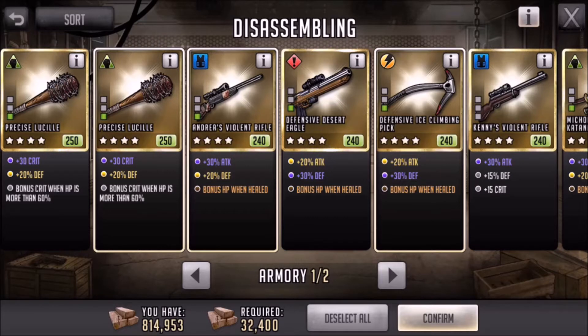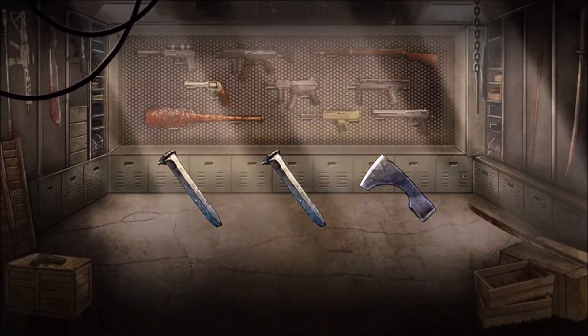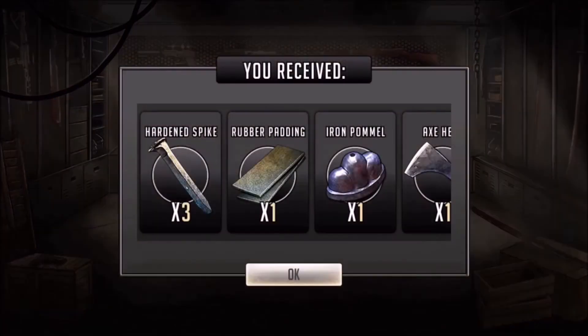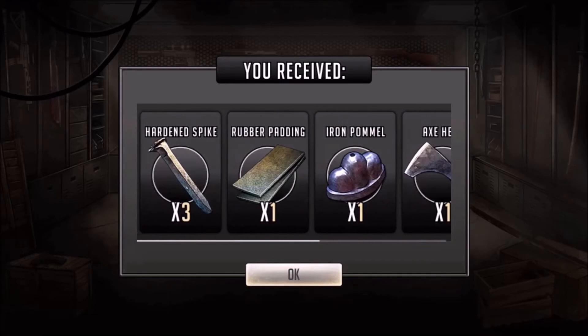A lot of people believe this just because they've had success with one or two weapons, but that does not mean it's accurate. I have disassembled a lot of upgraded weapons and got nothing. We'll go through a couple here — as you can see, a bunch of stuff you can get in the Armory. That was three or four-star weapons and I got a bunch of nothing again. I've had a good run of it the last few days. They were upgraded weapons.